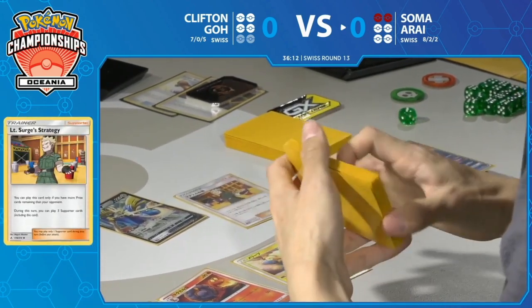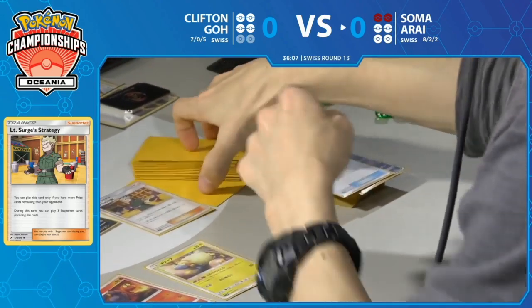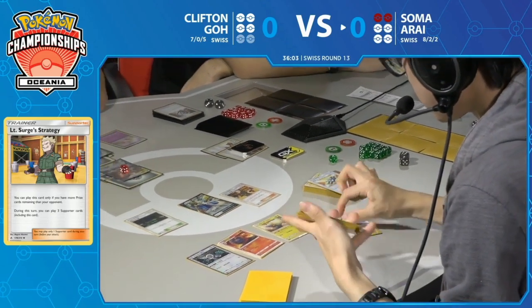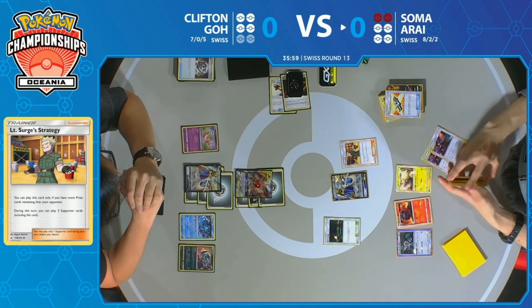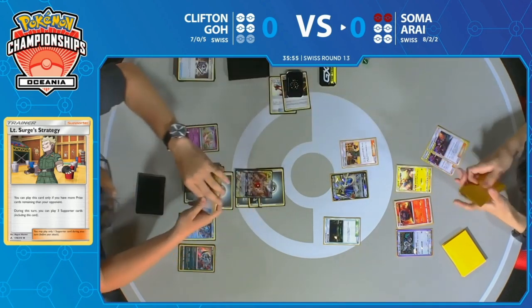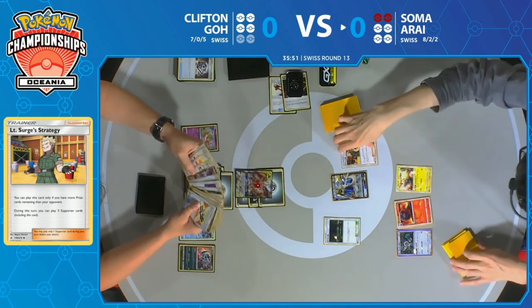Clifton calmly attacked with Mew every turn, forcing Soma to eventually get rid of his own Lily's Poké Doll. Now look at the situation — Clifton only needs two more knockouts to win this game, and Soma still unable to play a single Bellelba & Brycen-Man. Tag Call, though, finds the two Bellelba & Brycen-Man, and Lieutenant Surge's Strategy has already been played, so now the clock is going to start to fasten for Soma.